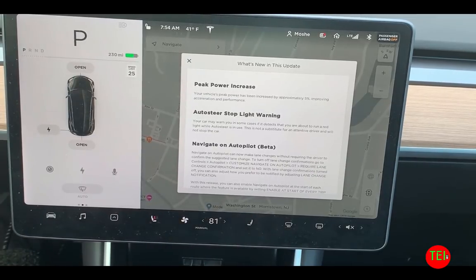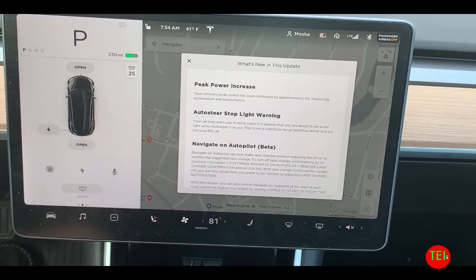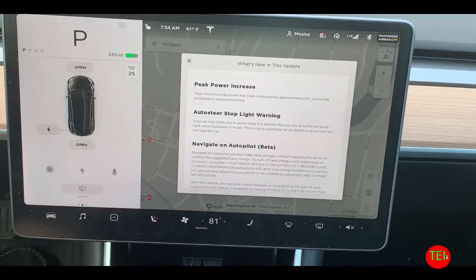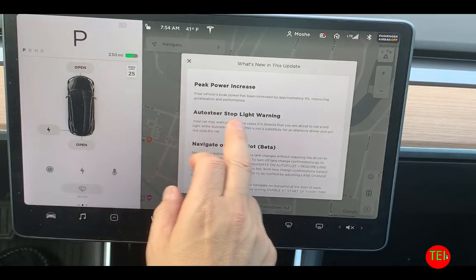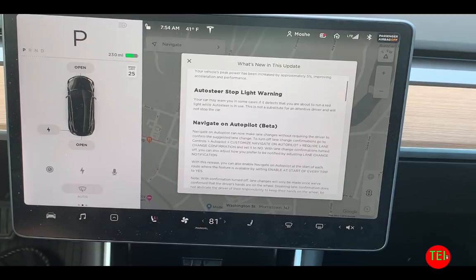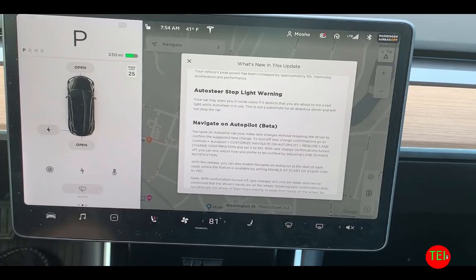Hey guys, Moshe the Electric Israeli here. Another update came the other night for me — it has four things, but three things that apply to my car. The first is the peak power increase, which is basically going to make the car 5% faster to accelerate and perform. The second is auto steer stoplight warning — it may warn you if you're going to go through a red light in certain circumstances if you are engaged in auto steer.